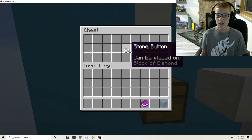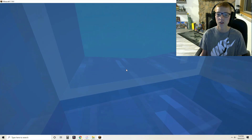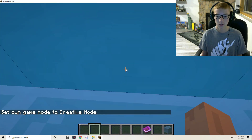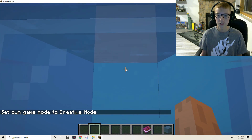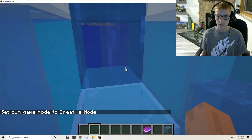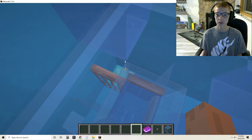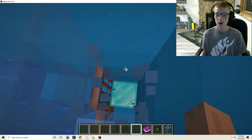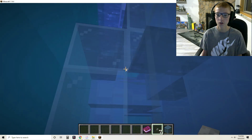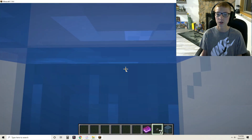Is there a chest? Oh, you need to get a chest! What — that's like impossible. Oh, it was a shulker box. Wow. All right, so that's obviously not the diamond block. We've gotta find a different diamond block because that was just a shulker box.